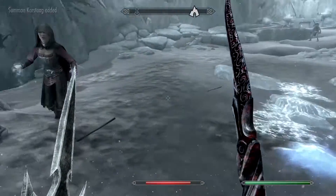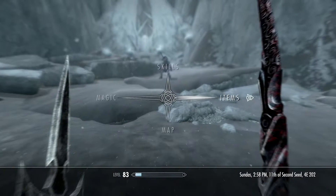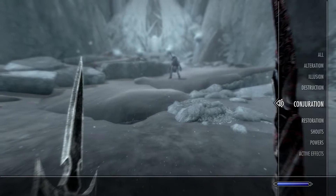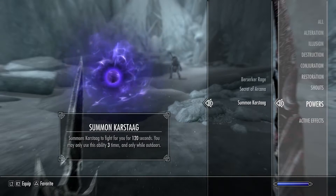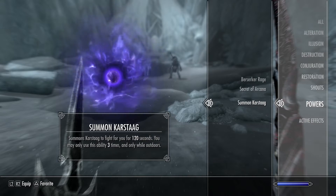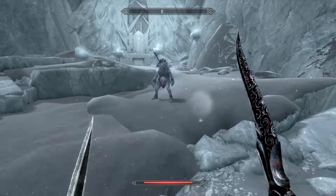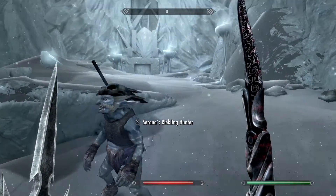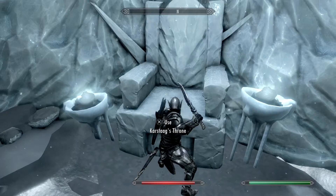Summon Karstaag added. Go over to your magic, then go over to your powers — Summon Karstaag. It summons Karstaag to fight for you for 120 seconds. You may use the ability three times and only while outdoors. So you could summon this beast to come and fight with you, but you can only do it three times, so choose wisely. It's still cool though.